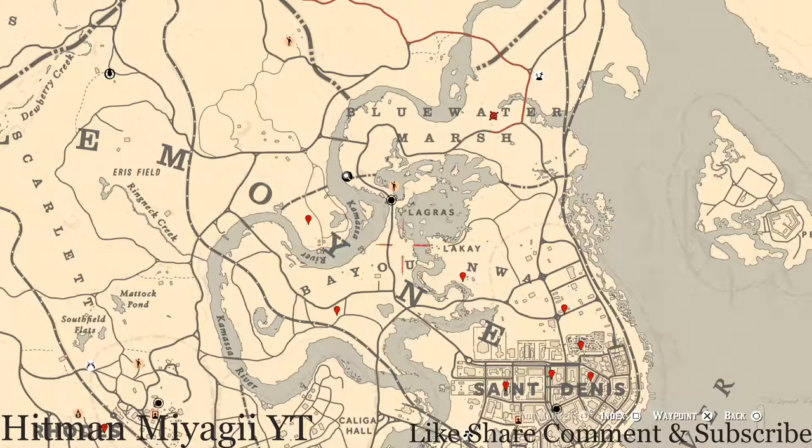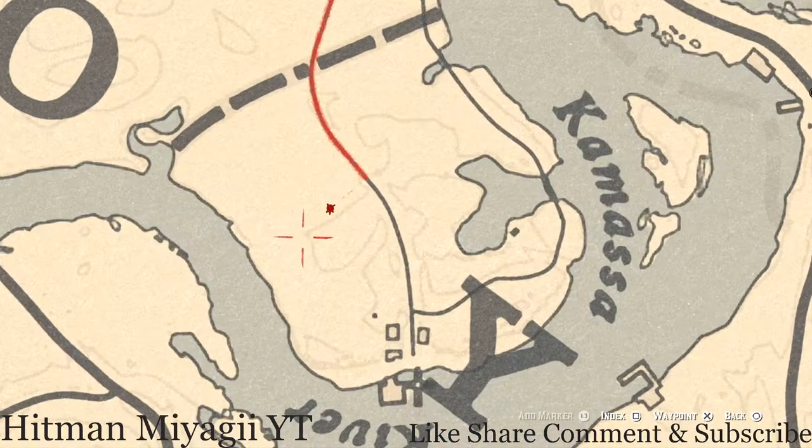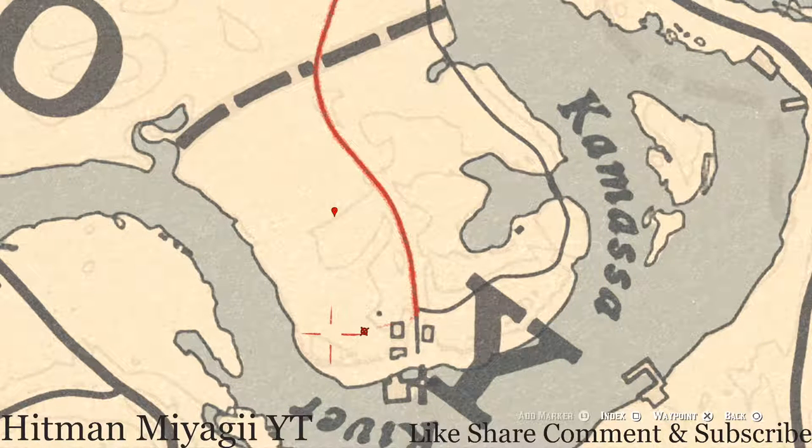Over here at this marker on Crab Hand Island, you guys will get a random coin — I cannot tell you what coin it is because it is randomized. Come over here in this area with your metal detector and you'll get that random coin. If you go down a little bit behind this old saloon, pull out your metal detector and you guys will get a random luxury.